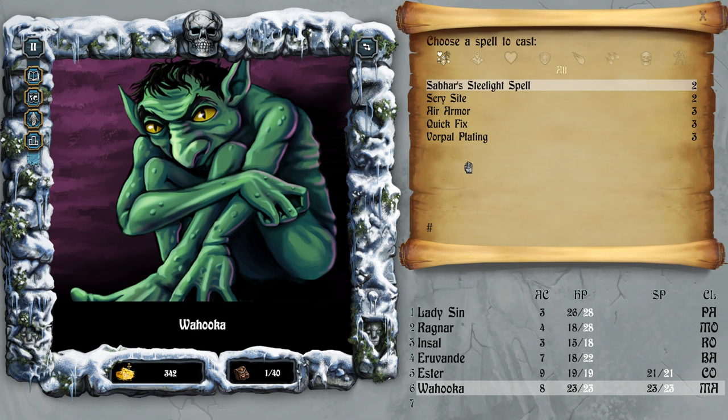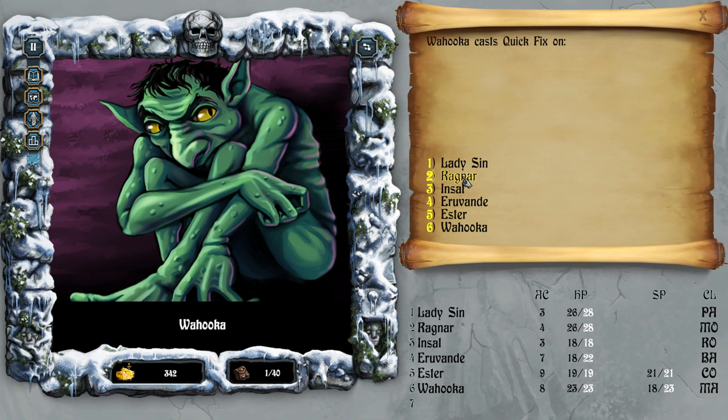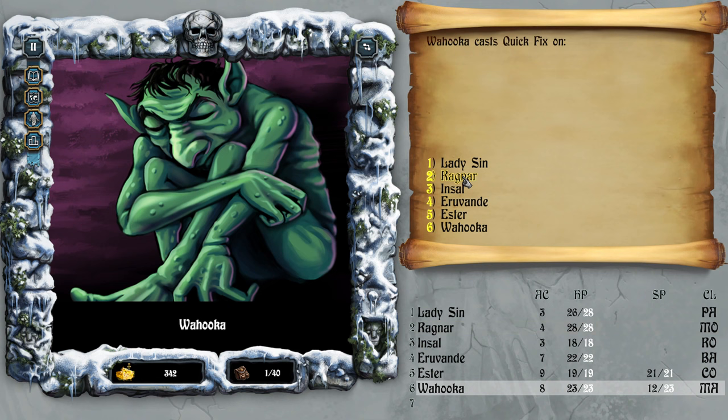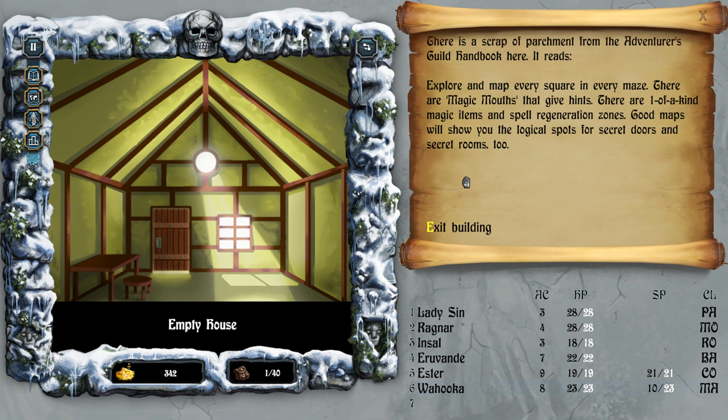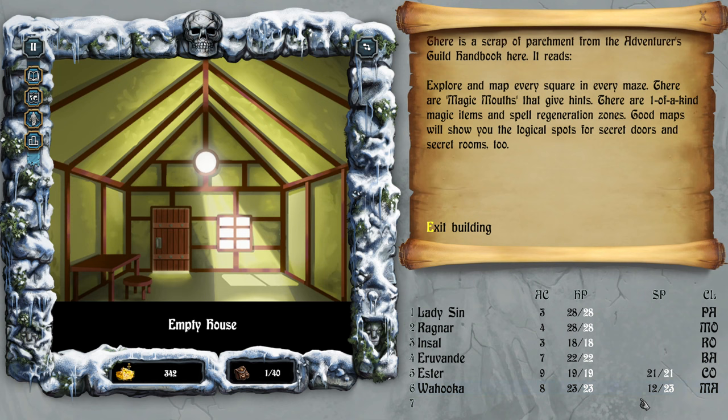Quick fix — oh, I pressed the wrong thing. Healing — heal Ragnar. Six spell enter, cast quick fix on everyone. Wahooka's spell points will regenerate, but I don't think he regenerates outside this room — it's only inside the regeneration room.